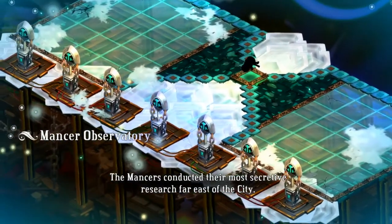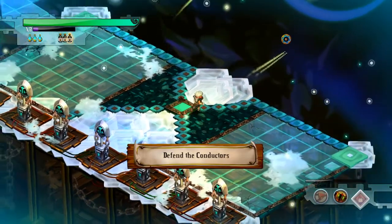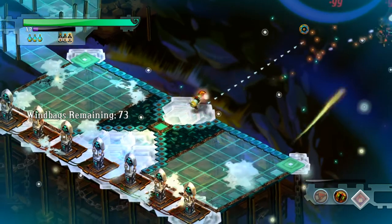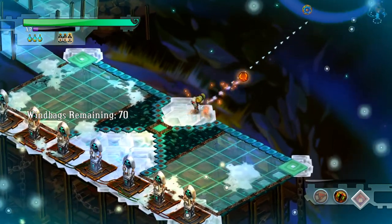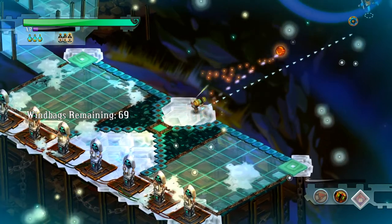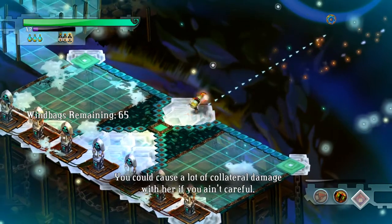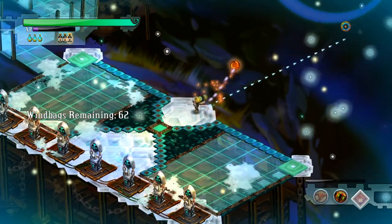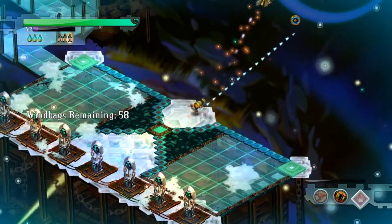I'm going to show it a second time. This is self-explanatory — just hold the shoot button and this is going to be easy. Also, if you're memeing, do not aim at your conductors because your cannon can and will destroy your conductors if there are no windbags for it to lock on, or if a windbag is far enough from the lock-on range. You can just destroy your own conductor and mess up your challenge.